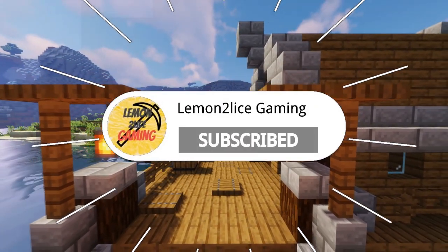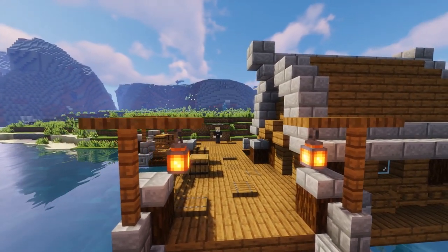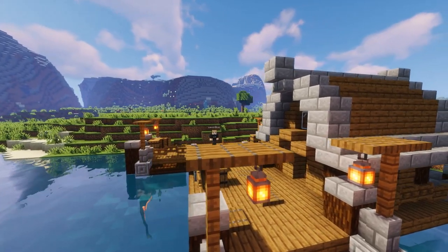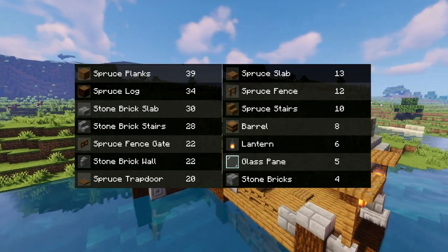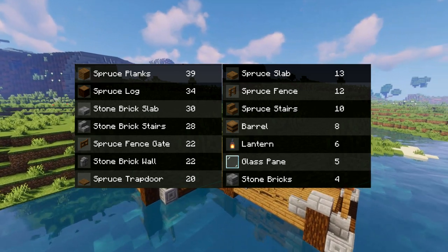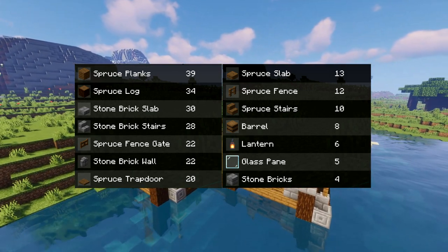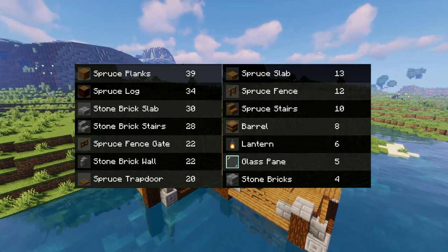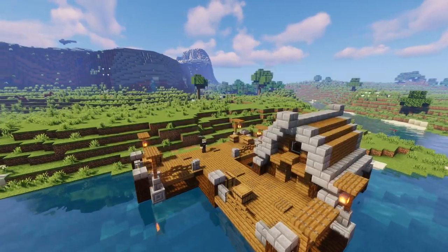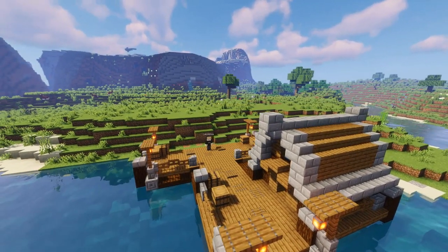Super minimal materials are needed for this build, so we're going to jump straight into it. Here are the materials you're going to need — as I said, super minimal. You're going to have to chop down a couple trees and get some stone. This is a super simple build and doesn't require too much work, so if you're ready, get your materials and we're going to start the tutorial.